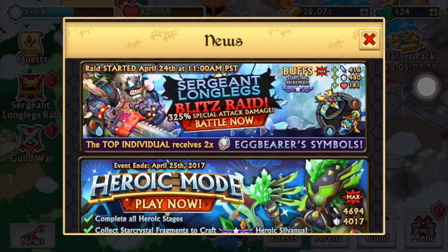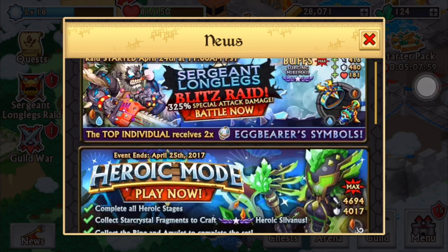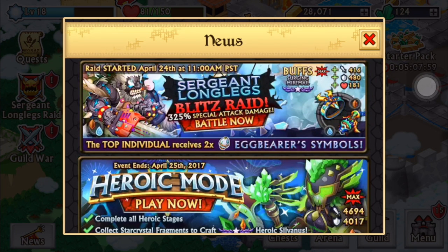Welcome back guys to another Nets and Dragons video. I'm sorry I haven't uploaded in a while — I've been really busy with the moving and exams and stuff like that. But as you guys can tell from the title of the video, we have the new key jackpot chest, the better one this time, with no enchanted keys — just dragon keys, champion keys, and the spider keys I believe, maybe also the dark prince key, but they don't have it here in the news. Let's go over what's been going on.